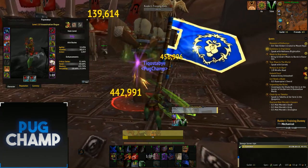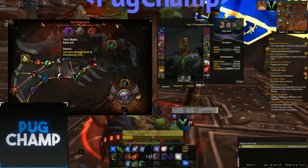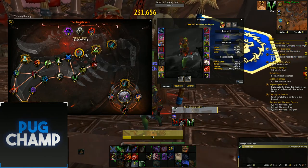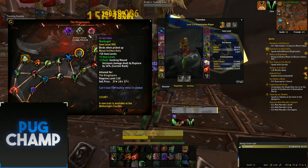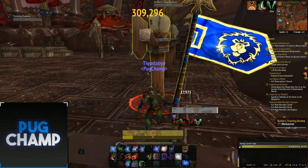Also, for your relic traits you want to prioritise getting Envenom, so you're just doing really big damage with Envenom. My current ones increase the damage of Garrote and Rupture, which isn't all that good. You want to be getting Envenom because you're going to be using Envenom a lot more than Rupture.